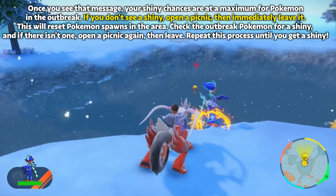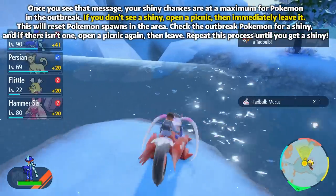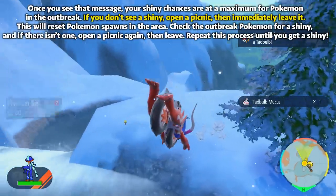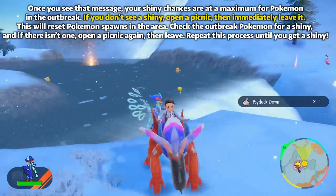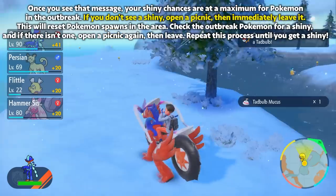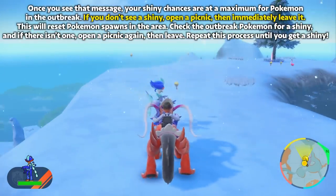From there, run around and take a look at the new Pokemon. If you do not see a shiny, open a picnic again, close it immediately, and it'll respawn more Pokemon in the outbreak. Just keep repeating that process — opening a picnic, leaving it immediately, then running around and checking all the Pokemon in the outbreak to see if they are shiny. If you see a shiny, save your game immediately and then try to catch it.